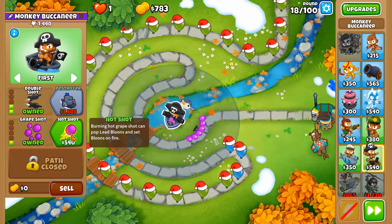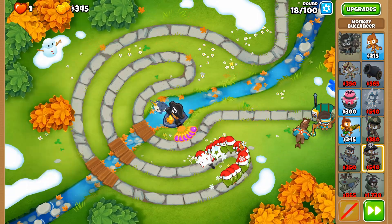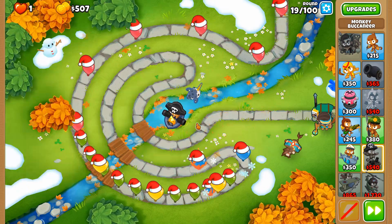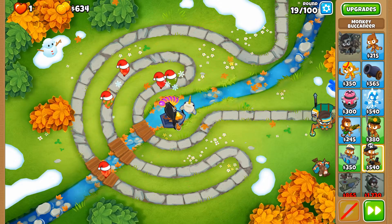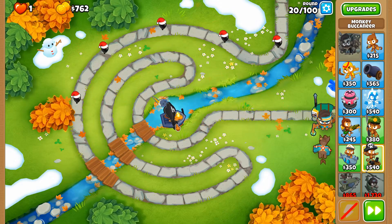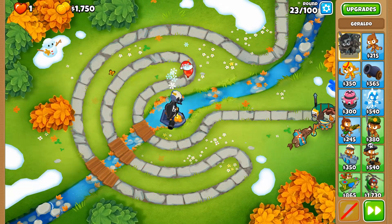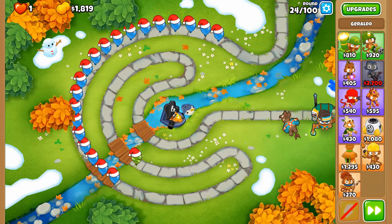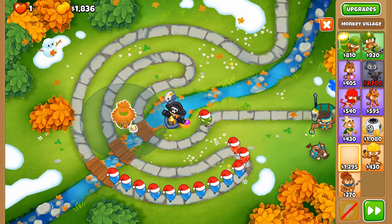This is something that will make some people cringe, but I'm doing it anyway because I like being able to pop leads. It does turn the grape from a sharp projectile to a fire projectile, but I'm going to do it anyway. Putting some nails at the end of the road here so that we can counter round 24's single camo balloon.